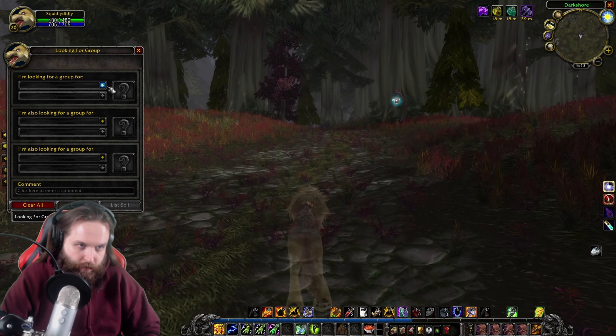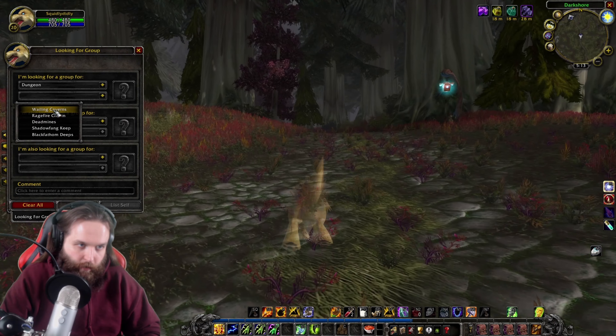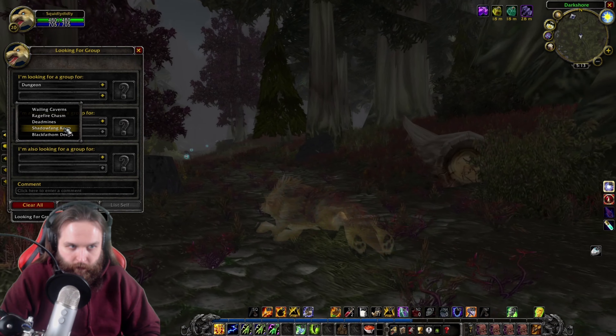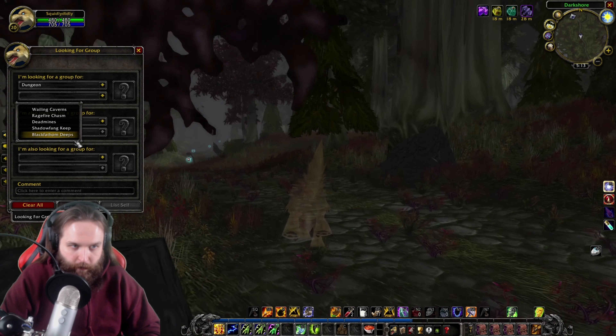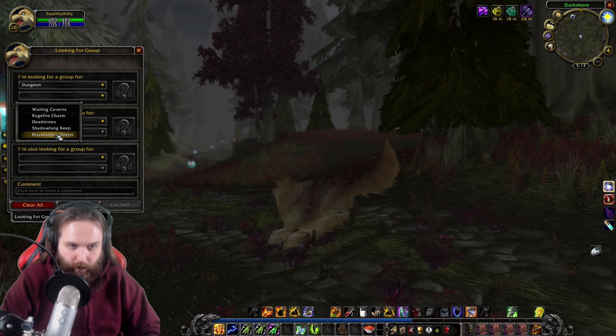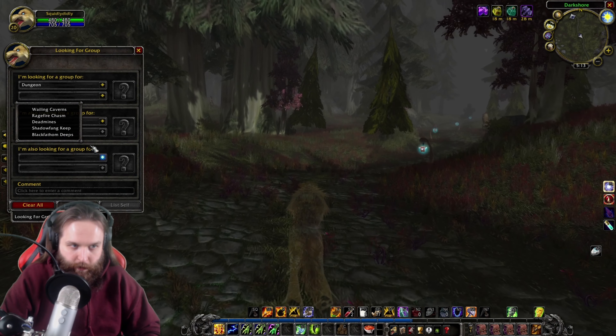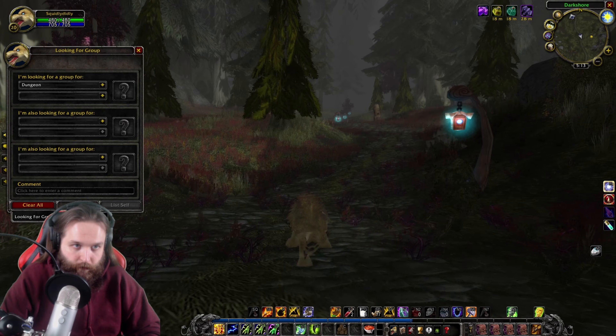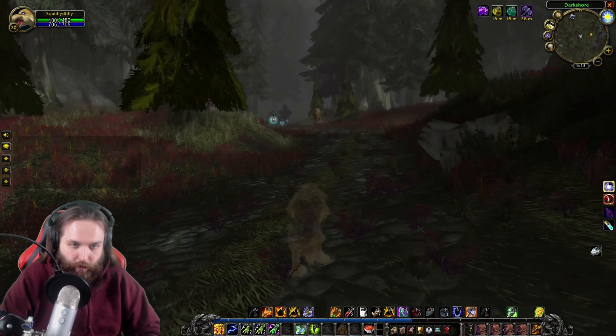I want to quest in Westfall because I haven't done that on Alliance yet. But we may be too high level by the time we leave Blood Mist Isle. I want to go down that way because Deadmines is there plus the Stockades and I want to do those dungeons. Shadowfang Keep would be fun to do as well, and Black Fathom Deeps — that's right in Ashenvale, so we'll probably do that one 100%.